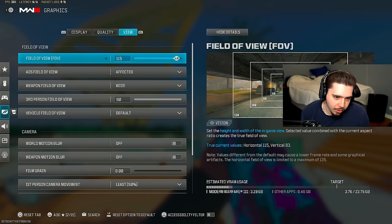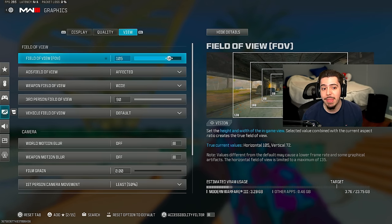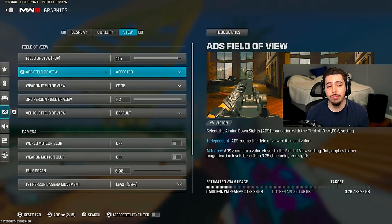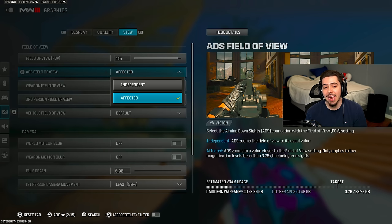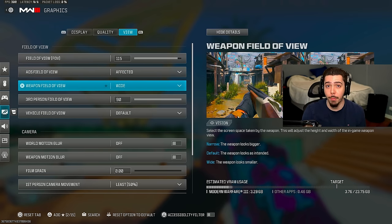My field of view is 115 — 120 is the max but I don't really like it. The lower it is, the better in my personal opinion. The default is around 90; the lowest I'd personally go is 100 or 110. I find 115 is the sweet spot so I can actually see at distance. Make sure you're on ADS field of view affected — this will visually reduce the recoil on your weapons; it's a little bit of a cheat code. My weapon field of view is wide so my weapon appears smaller on screen, letting me see more of the map.